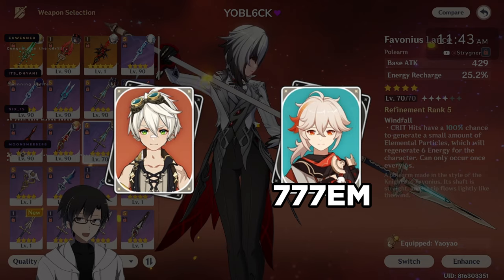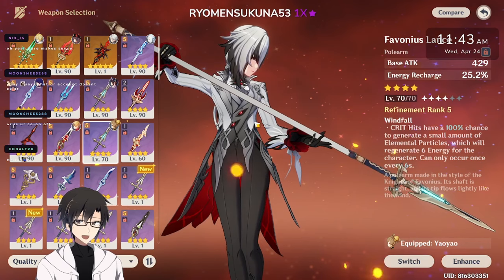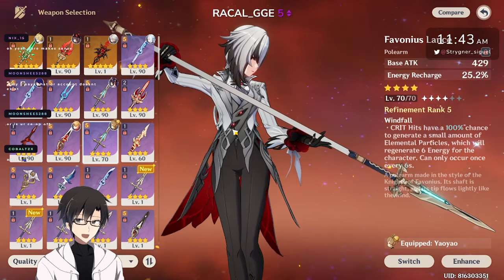My Kazuha has 777 elemental mastery. Number two, I will be using crit rate food to maintain my sanity. Number three, I will be changing between a crit rate and a crit damage circlet, whatever is required to maintain balanced crit stats.